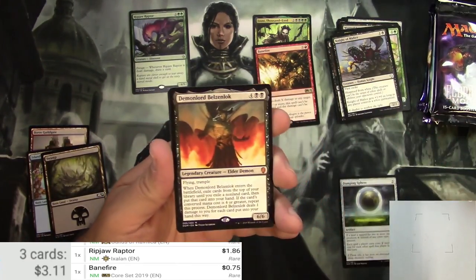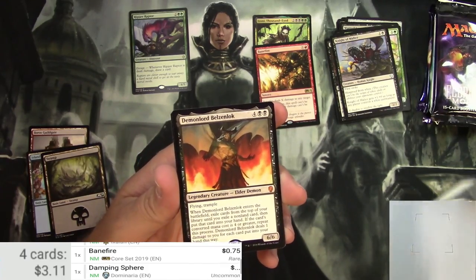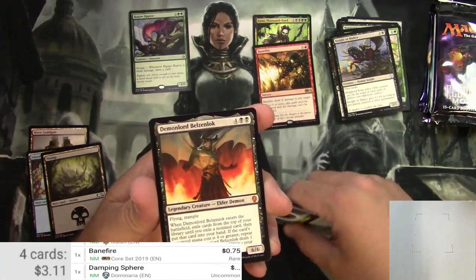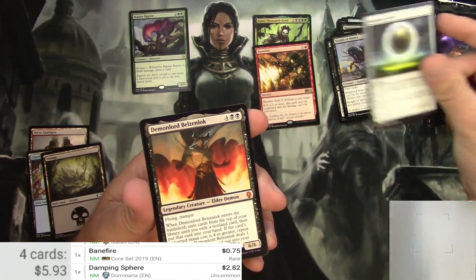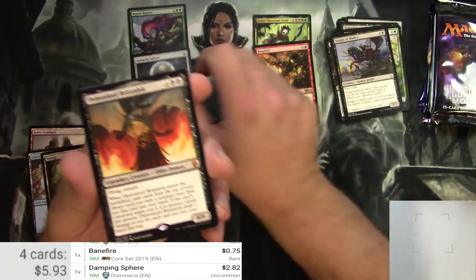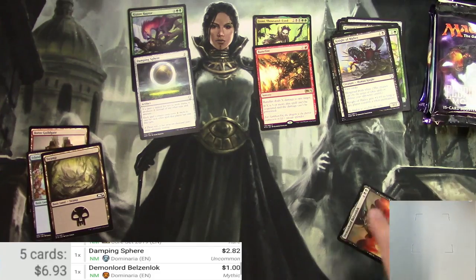There's a mode on Arena — I think it's Momir — where you just have lands in your hand. If you manage to create this card, you then lose the game because you just deck yourself. It's pretty funny. Damping Sphere is $2.82. Demon Lord Belzenlok is a dollar.